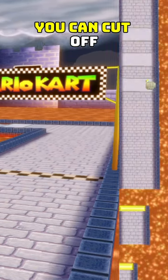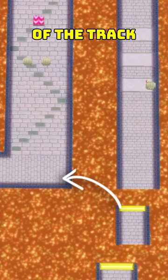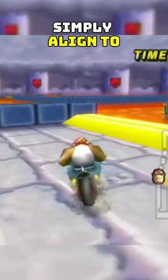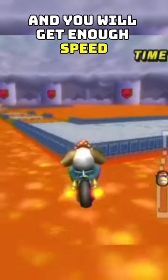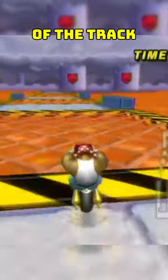On Bowser Castle 3, you can cut off a large portion of the track without any mushrooms. Simply aim a line to hit the center of this block on the last ramp, and you will get enough speed and air to get to the other side of the track.